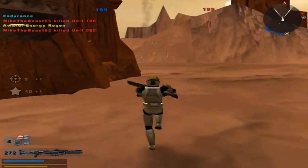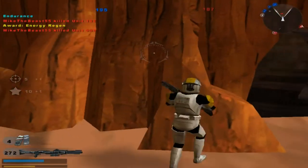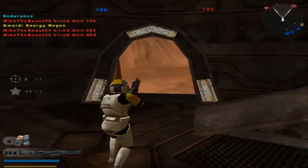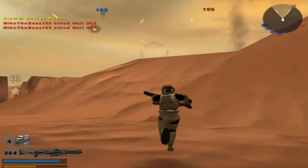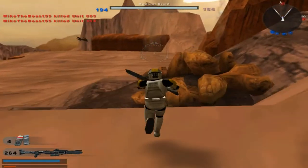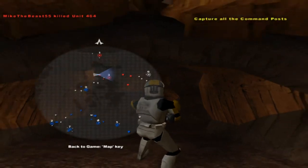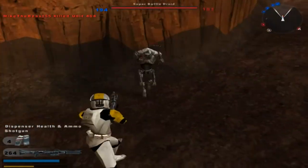Looks like we're taking the command post now. I'm totally fine with that. Health — I'll take that. Republic is in control of a command post. Enemy reinforcements are decreasing. Something down here — yeah, their third command post, according to it.